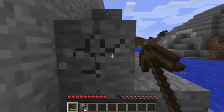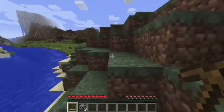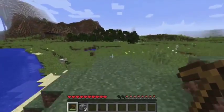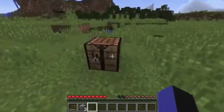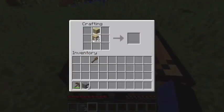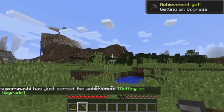You need three stone. Okay, let's go back. Put these in the sticks, place the cobblestone on top — that's how you make a stone pickaxe, guys. That's it for today.